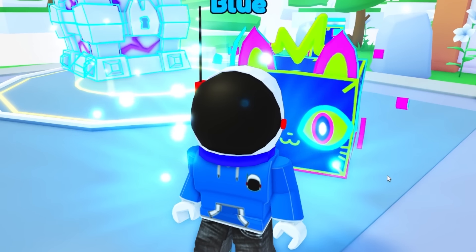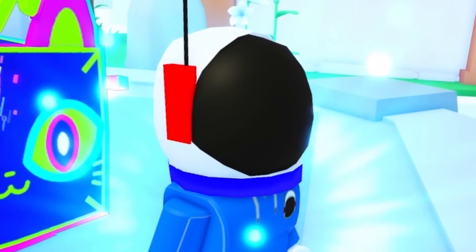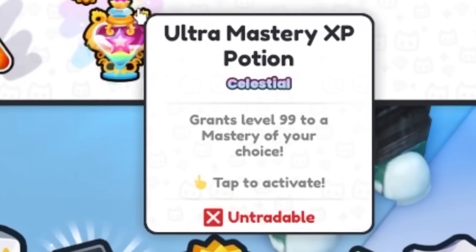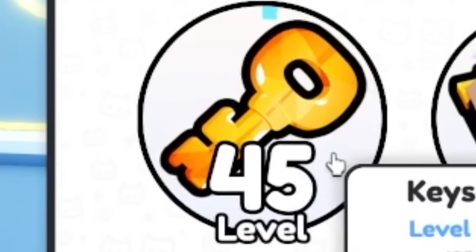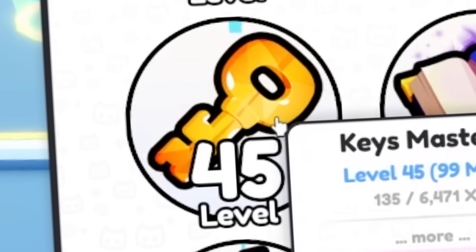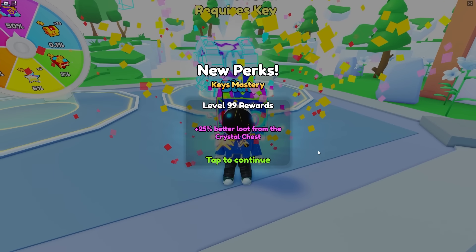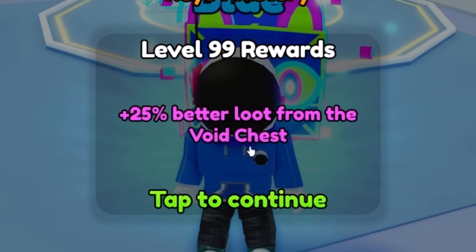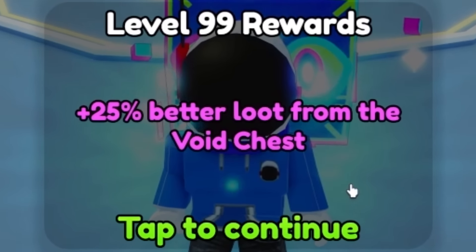If you level up your key mastery all the way, you get really good stuff. I'll probably get to level 99 just by opening all these chests, but I want the best luck right away, which is why I'm going to use this ultra mastery XP potion, which grants level 99 of my mastery of my choice. I'm going to use it on the key one. There we go — we've now mastered keys, and we get 25% better loot with the void chest.